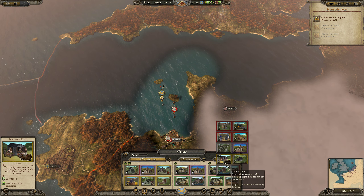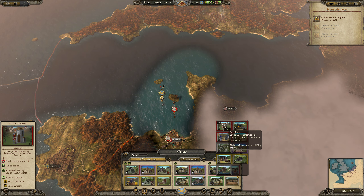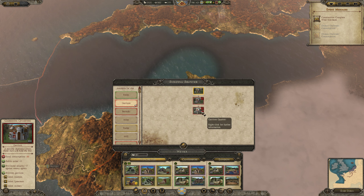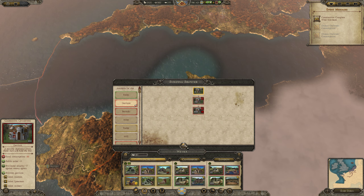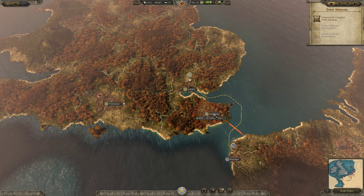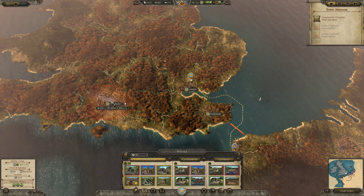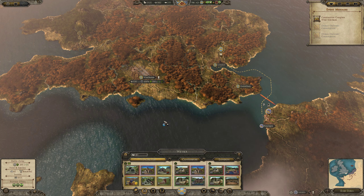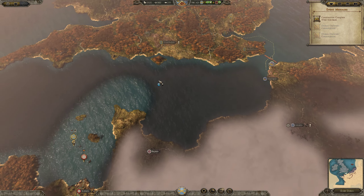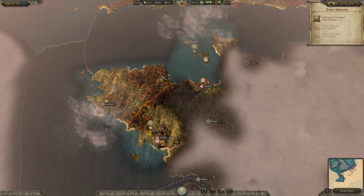What should I build in London? Guardhouse — what does it give me? That requires Palace — the garrison quarters. That's a huge garrison then, and I could leave London less exposed. Also in Winchester, instead of Food Market, I could go for Guardhouse also — that would protect my coastline. Makes sense, maybe.